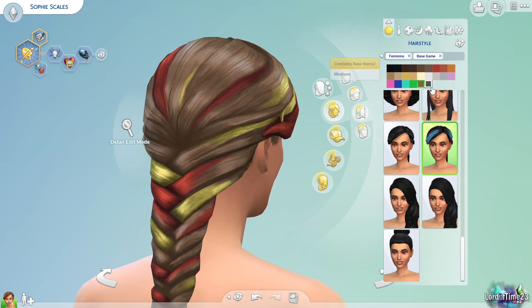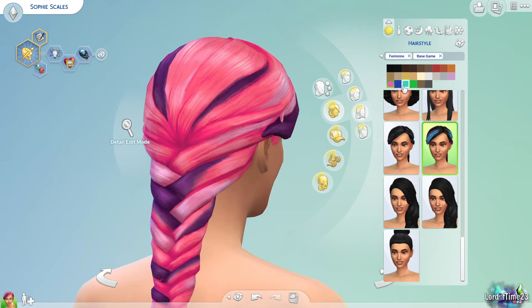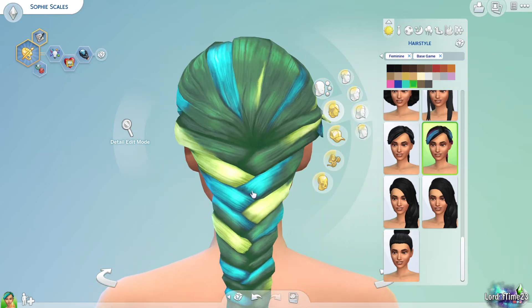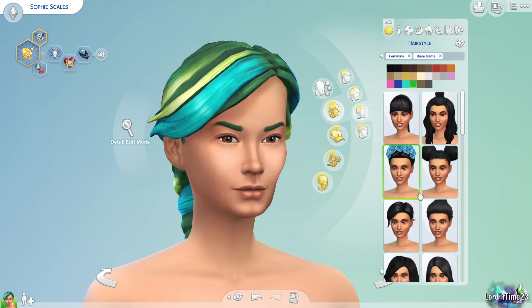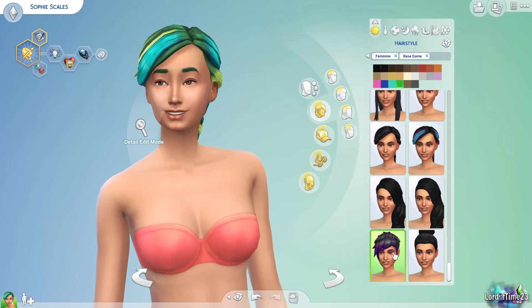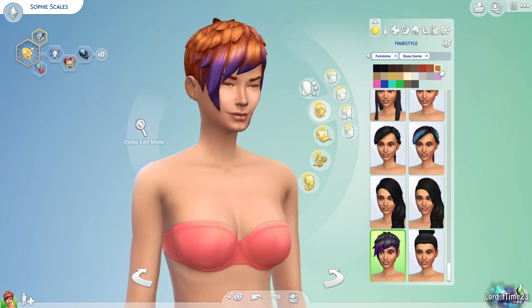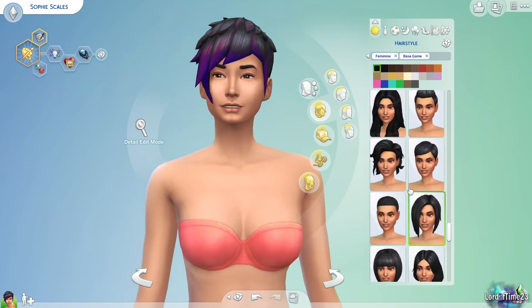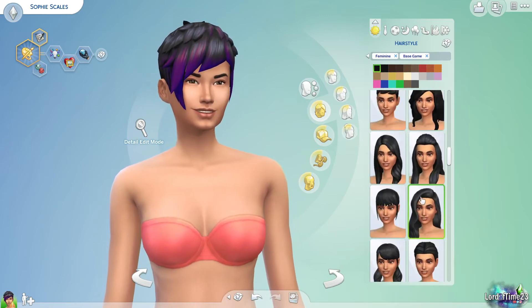Some of these bright color ones are really cool — you get all the different blues or the green one was really cool too. As you add more packs, there are more hair dye, streak, or different color options, but base game only has maybe one or two. You can have a fun punk rock Sim or someone in a band with these colors. We'll give her this colorful hairstyle — that one looks nice.